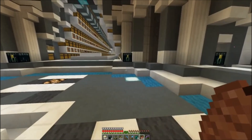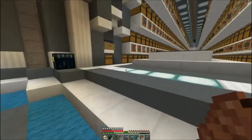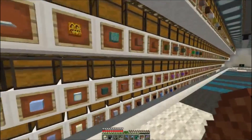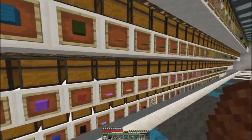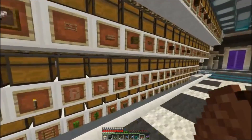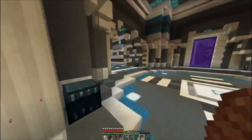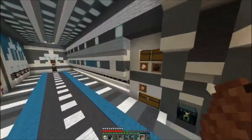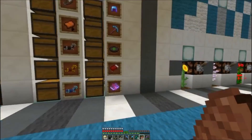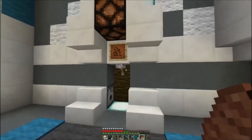Hello everybody, today I want to show you more progress from the SciCraft server. At the moment I am in our main storage where we have our big item sorter. We have a sorter for every stackable item in the game, except mob heads I think, but we don't really produce them at the moment. We have the main sorter, a small furnace array with 24 furnaces, a non-stackable item sorter, and some big flower farms and a cocoa bean farm.